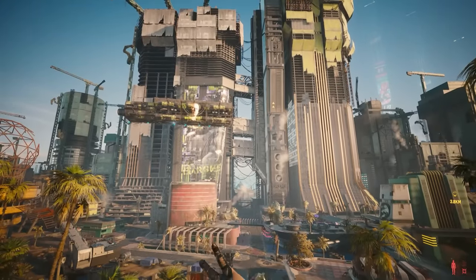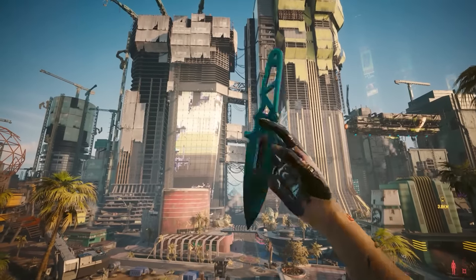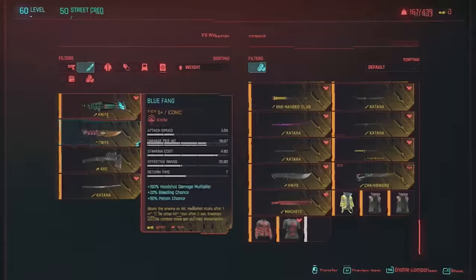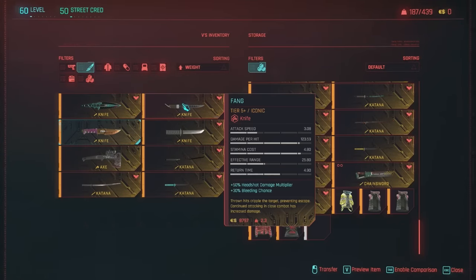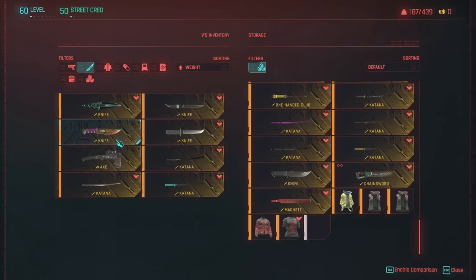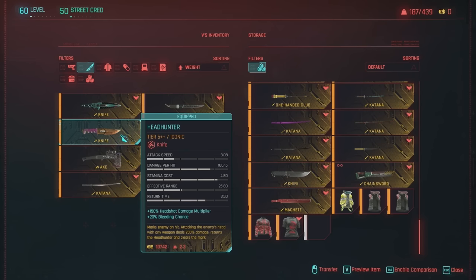The last category is knives. As we know, John Wick is very good at close quarters combat, and there are a variety of knives in the game including iconics — Blue Fang, Fang from Phantom Liberty, the Nihon, and Stinger. But the main one I would get is the Headhunter, which you can pick up at the melee weapon vendor in Pacifica — you just buy it from them. It's honestly the best knife in the game.